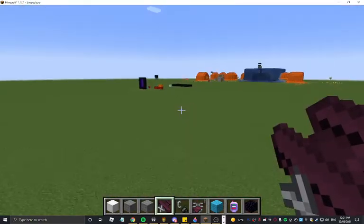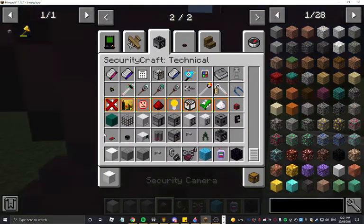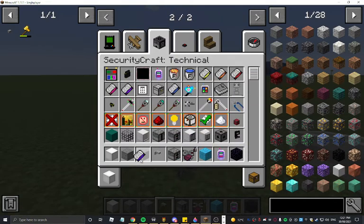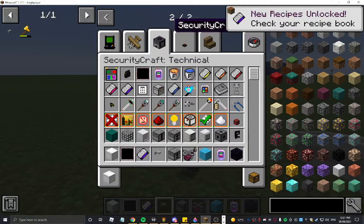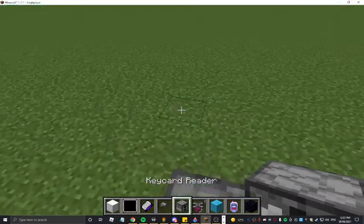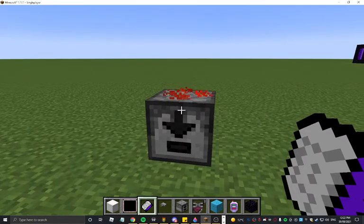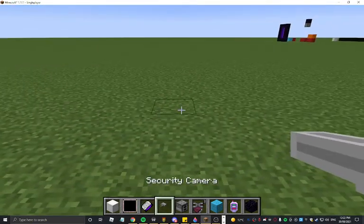Next, everyone's favorite: Security Craft. I'll only show a few features, like the keycard feature and the camera monitor feature. The rest you might know — just look at other YouTube videos. This will send out a redstone signal if we link it, as you can see. And everyone knows the camera monitor.